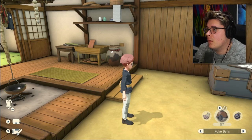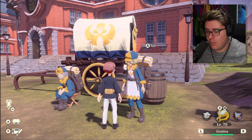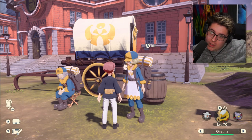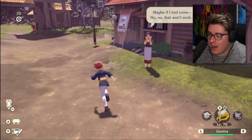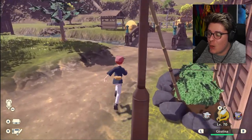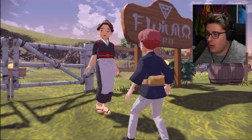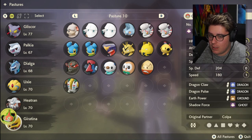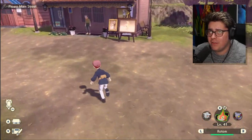Okay, so I know at the end of the last video I asked for your help, but I actually figured it out. The way you can get different forms of Rotom is actually super simple. I recently acquired a new piece of material that allows me to get another form of Rotom. We're going to grab Rotom out of the box, place our Giratina in there, and zoom back over to our house.